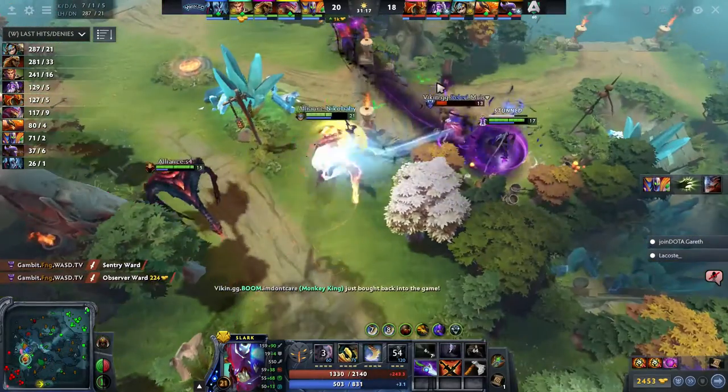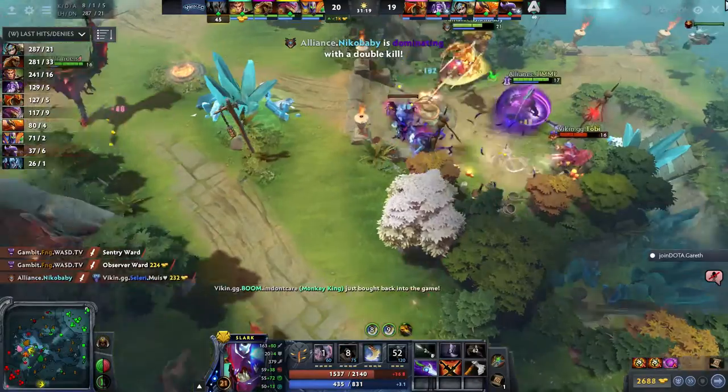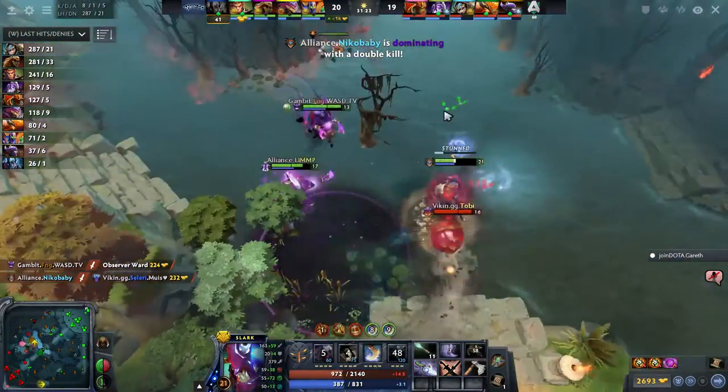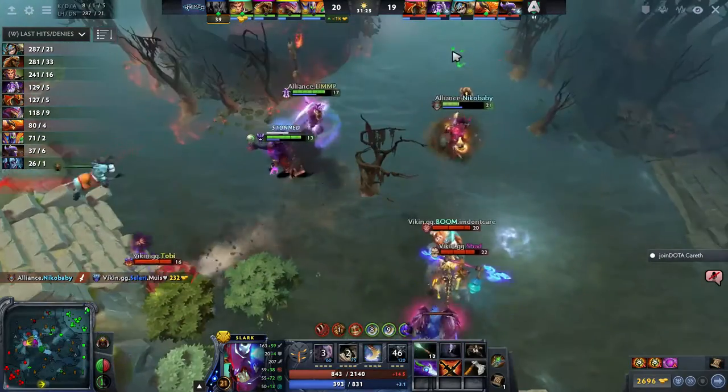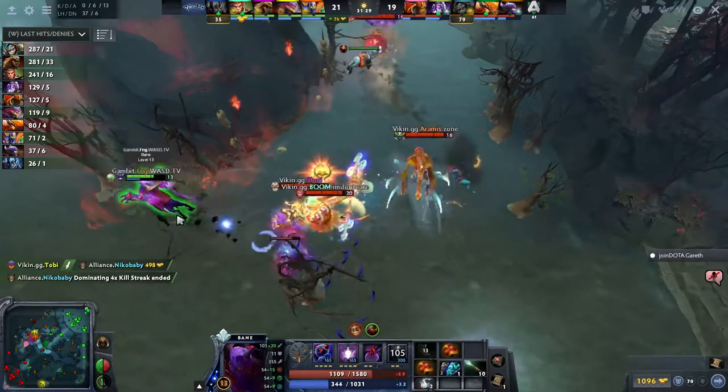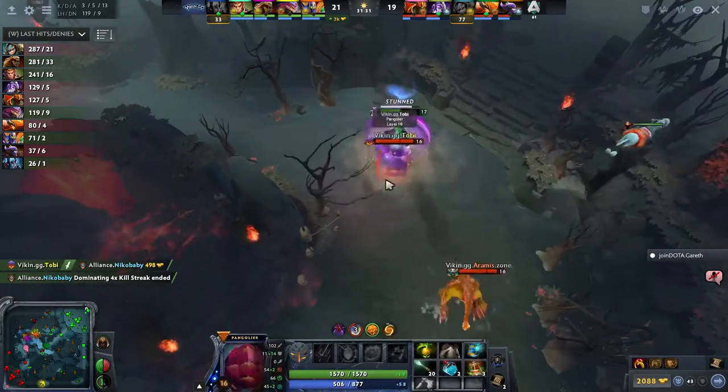Pangolier Swashbuckle in a second — there's the buyback — take the Lifestealer out of danger. But Celery slain in the back lines by Nico Baby. While Limp dissimilating back out. Toby, great Rolling Thunder. And they know there's no BKB, no Shadow Dance — if he can focus down Nico Baby, that's a Slark down, and the majority of Alliance's net worth and damage is gone.